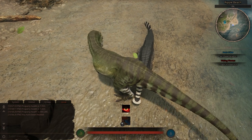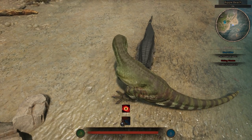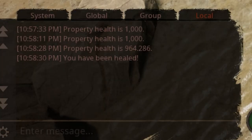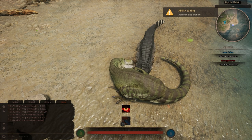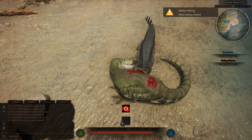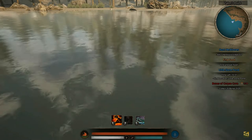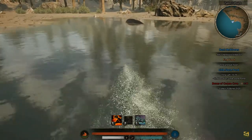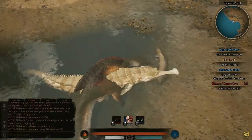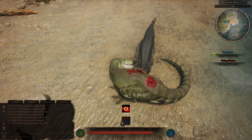Always go for resting targets. You will do 2x damage to sitting targets and 4x damage to sleeping targets. High damage attacks such as the Crushing Bite become exceptionally powerful with this, allowing you to deal up to 840 raw damage to a sleeping Zuko, instantly killing it in one bite.